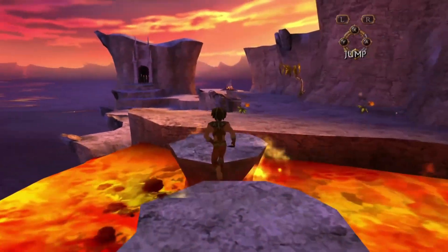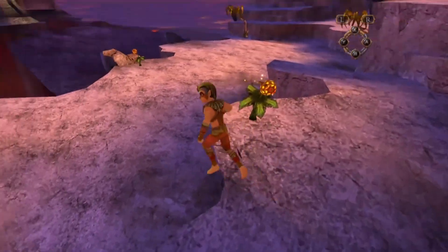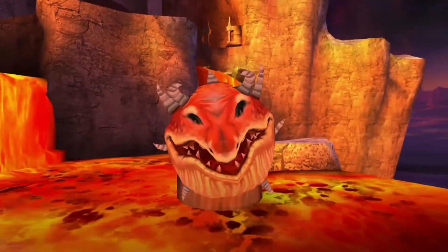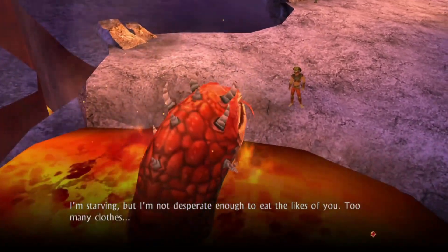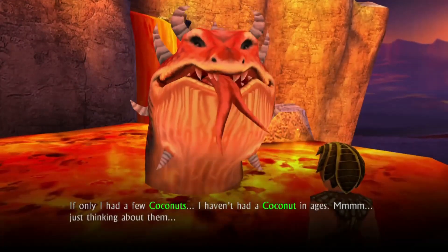These flower plants over here — if you get close to them, they will explode, so be careful. But as long as you run by them, you shouldn't have an issue at all. The lava monster says he's starving, but we're too scrawny — or we have too many clothes. It seems like he wants some coconuts, and we have coconuts.